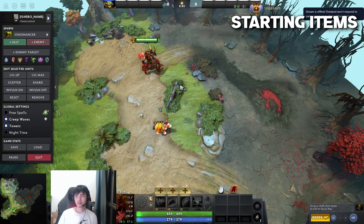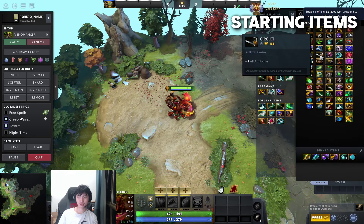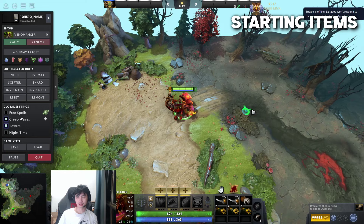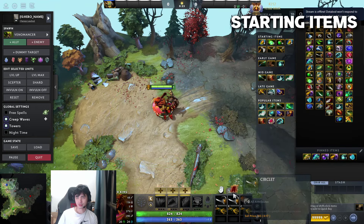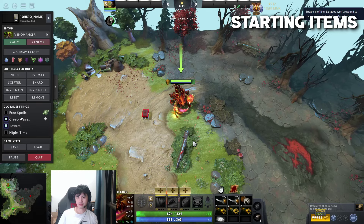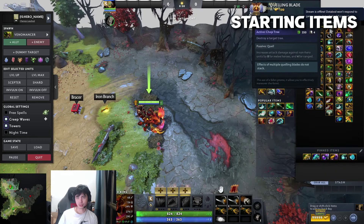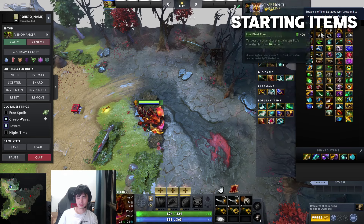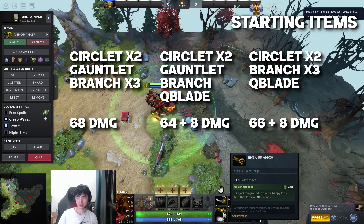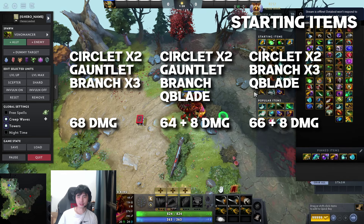First I'm going to talk about item builds. For starting builds there are 2 builds. This is 7.36. The offlane item builds are going to be pretty similar. This is the first item build to start the lane with - you normally want to get your support to pass you a Tango. The reason you start with this item build is to get maximum damage and stats for a universal hero. Qualic Blade got nerfed - it used to give way too much and now it only gives plus 8, which I don't think is really worth it. You get really good value with a circlet, gauntlet, and 3 Iron Branches. I'll do the math and put the comparison properly to give everyone a clear idea of the differences.